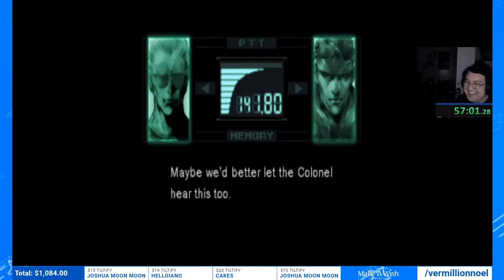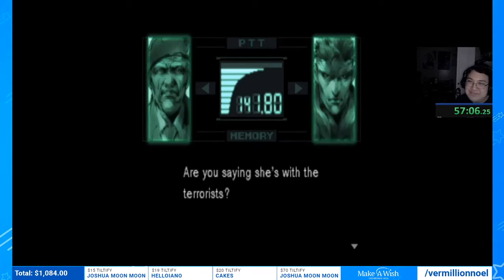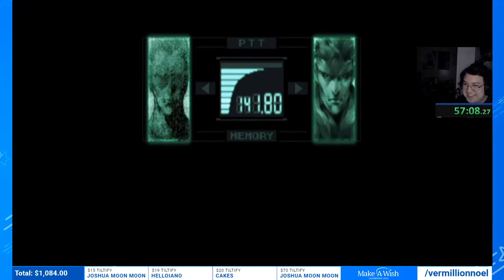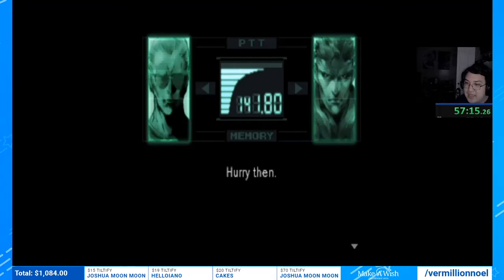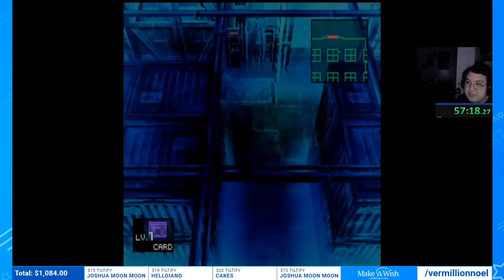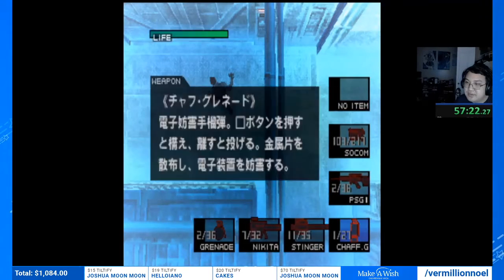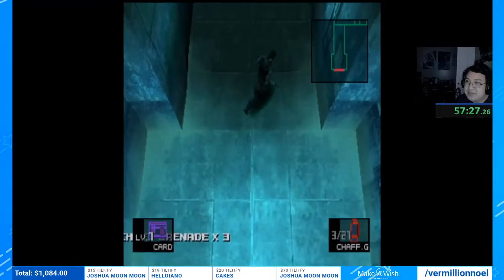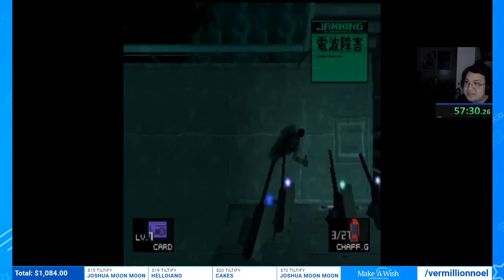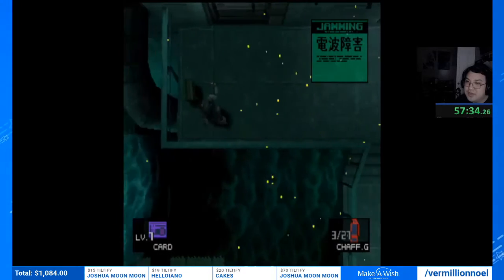What a strat! It's pretty funny — you have so much life there's no reason not to do it, and you have so many rations at this point that it's just faster. Before this was found, you could use the Nikita — that's what you'd use on hard difficulties. On easy, this is the fastest way. Some people still use the Nikita because it's more convenient, but it's a little slower. Overall a really funny strat.